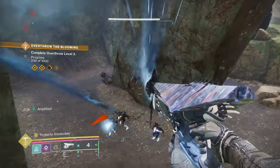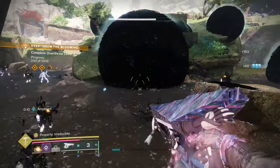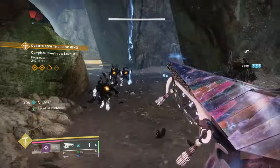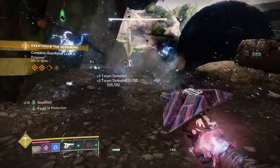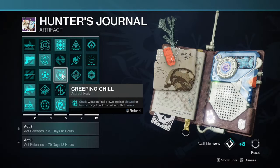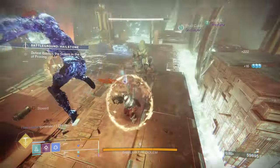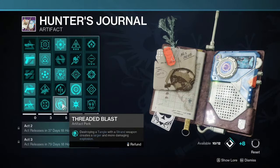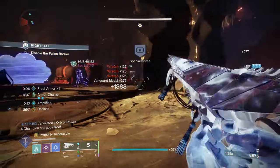The Authorized Mod significantly discounts the energy cost of elemental charge mods — they drop from three cost to one — giving you added flexibility to play around with different mods. Elemental Siphon creates an elemental pickup matching your equipped super from rapid final blows with a kinetic or matching weapon; since we have Silence and Squall, we'll be picking up stasis shards. Creeping Chill makes stasis weapon final blows slow or freeze targets and release a burst that slows, playing well into Facet of Ruin's greater burst damage.